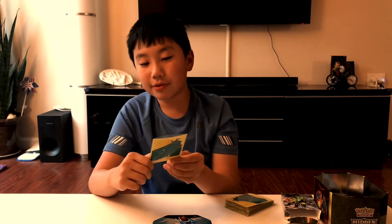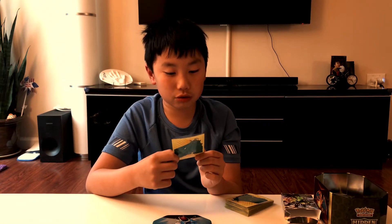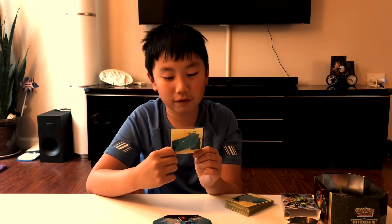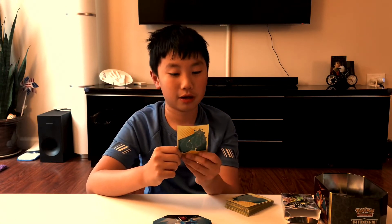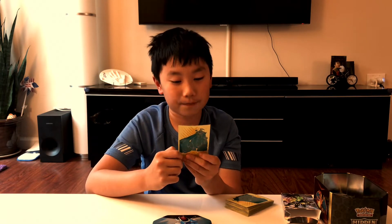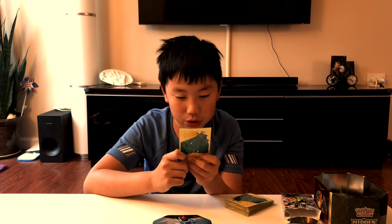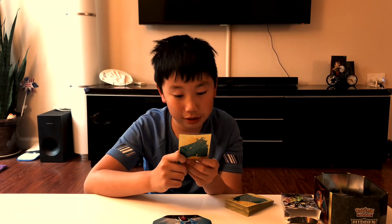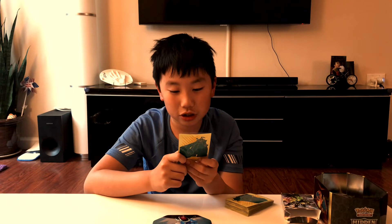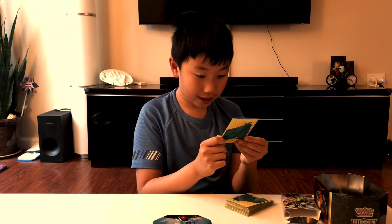It's called Gengar & Mimikyu GX - plus it's a Tag Team. 240 health and it can do any damage. Ultra Venge - the opponent reveals their hand, and this attack does 50 more damage for each Trainer card you find there. It has a special GX attack - the opponent can't play any cards from their hand during their next turn. And if this Pokemon has at least one extra Psychic Energy attached to it, each player draws cards until they have seven cards in their hand, and the opponent cannot play any cards. It's not even that, but it's a Black card still.